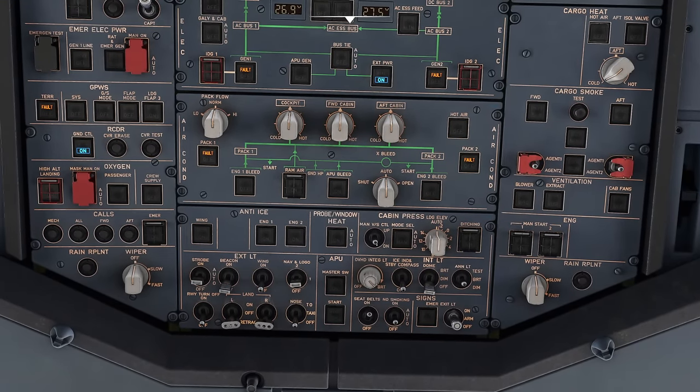Check hydraulics — three systems: green, blue, and yellow. Green and yellow are the main systems supplied by engine pumps plus the PTU; blue is the electrically powered backup. We check quantity in all three reservoirs using the little arrows — all need to be in the green band, and they are. Finally ensure thrust levers are at idle, transponder to STANDBY, TCAS on standby set to ABOVE. The rudder trim copy door is in NORM and gravity gear extension is down and closed.